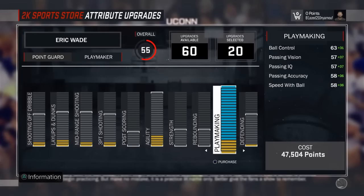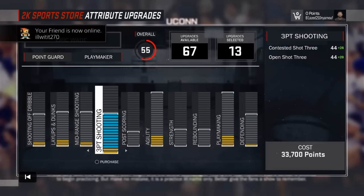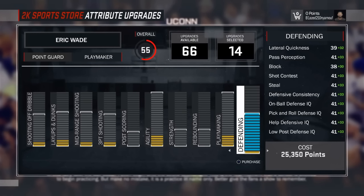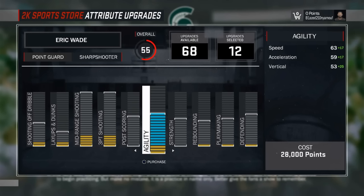I got the actual attribute numbers for you guys for these positions. Starting off with the point guard playmaker versus the point guard sharpshooter. I'm going to do the same thing for shooting guard position, small forward position, probably do the center next - show y'all the different stats and actual numbers. Y'all gonna be surprised about something but I ain't gonna reveal it yet.